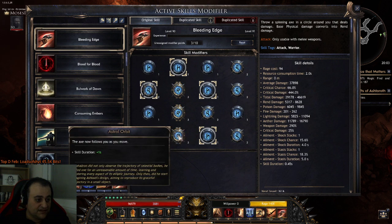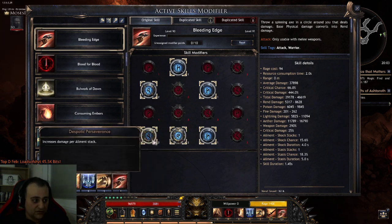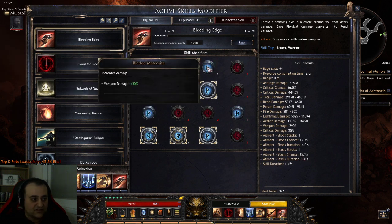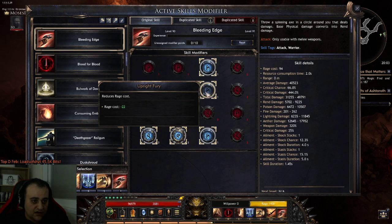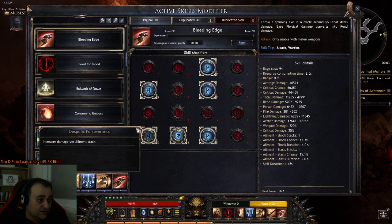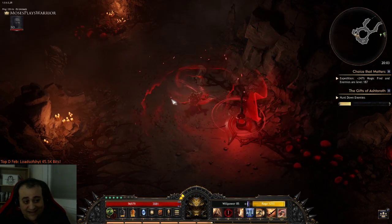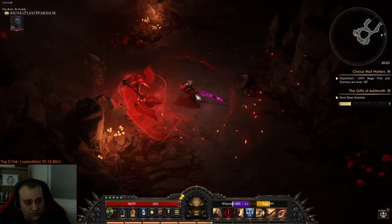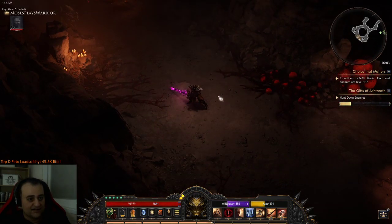Instead, what we are using is the element node, which now works properly — no longer an exploit, no longer a bug, it's fixed. We're also using increased area of effect and element chance, which increases the ailment chance. You can mess around with that or weapon damage for slightly higher damage. I've also added the rage cost node with crit damage. This is the combination of modifiers I have for Bleeding Edge. It does not spin for five seconds anymore and you have to continuously use the skill.